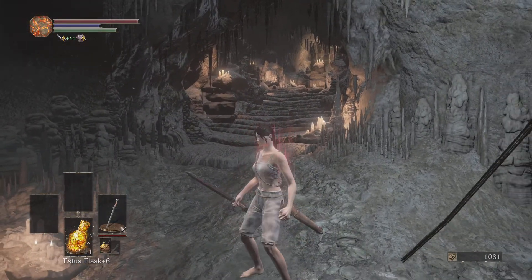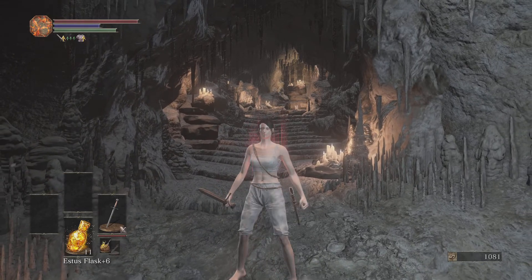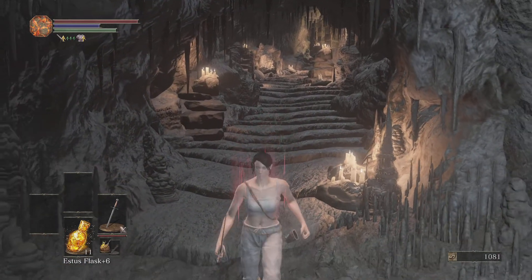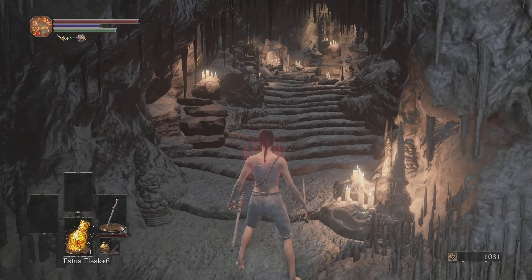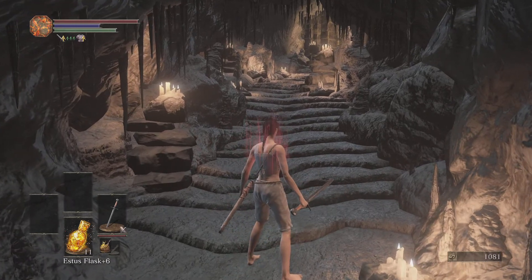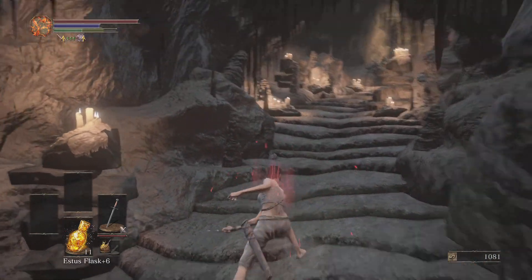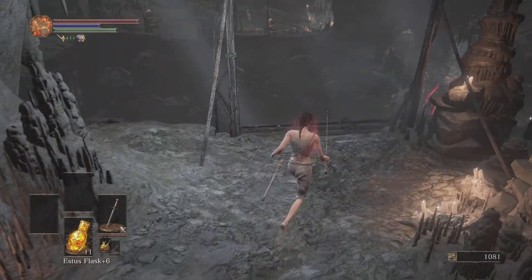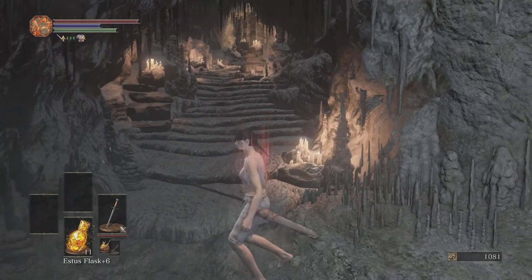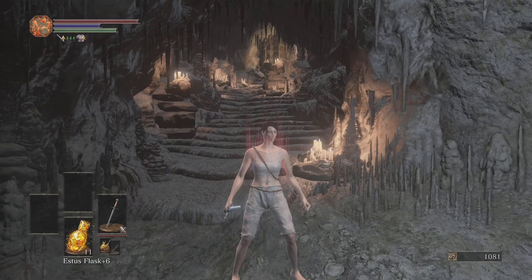What you want to do — and it's important if you want the easiest time with this boss — you want to get it done the first time. Go in right up to his hands, put the Gold Pine Resin on, hold R2, and just smash it. One hit should break one of the rings, then instantly start mashing away. You might get lucky and break the other one while you're at it, but at the very least you should get a few hits of damage.